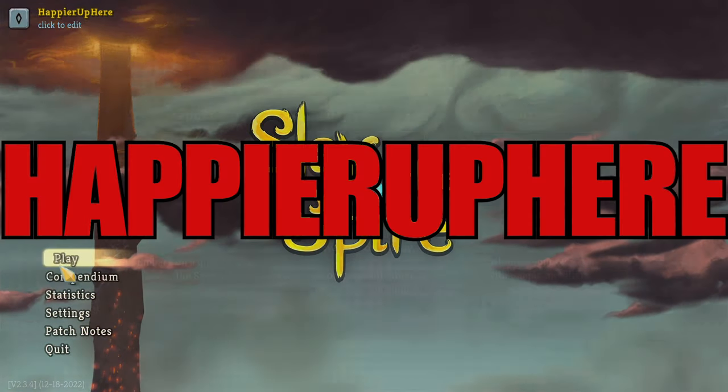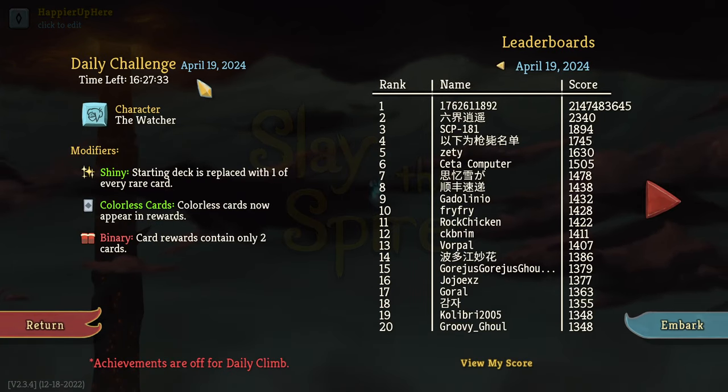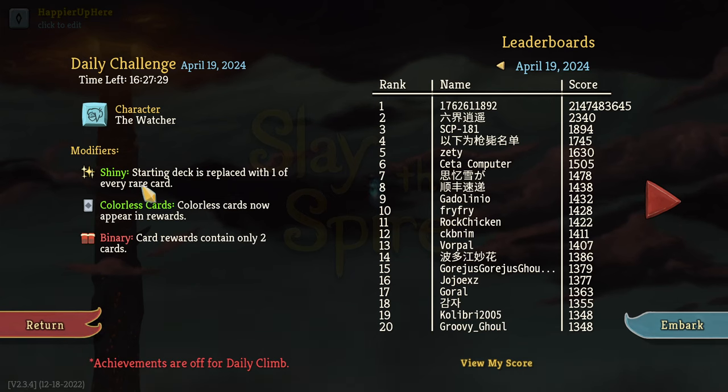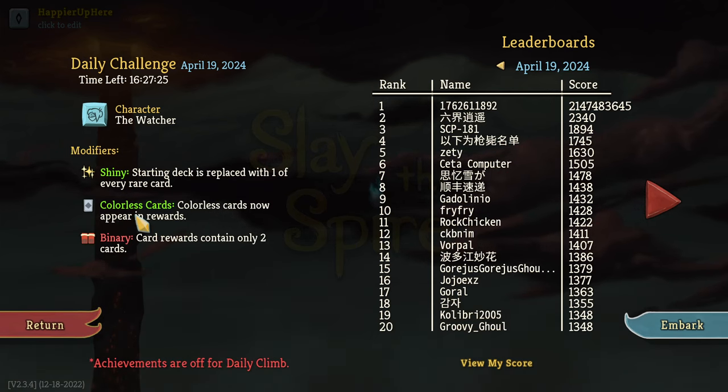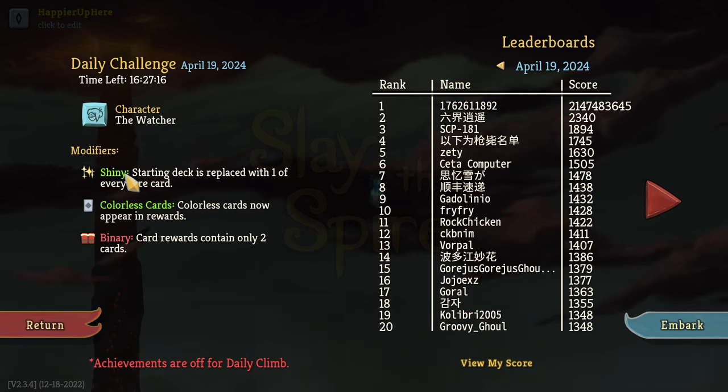Welcome to Slay the Spire. Today we've made the daily challenge for April 19th, 2024. The character is the Watcher and the modifier is Shiny: your starting deck is replaced with one of every rare card. Colorless cards don't appear in rewards, and binary card rewards contain only two cards. This combination makes me think I should probably go for Highlander.